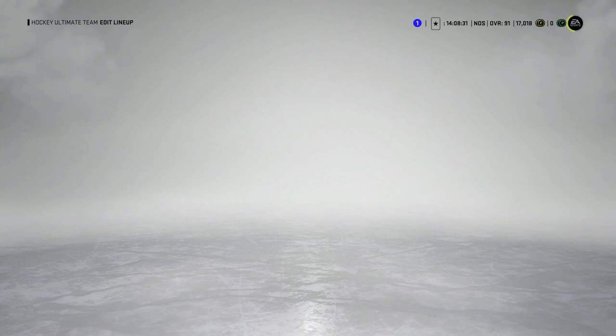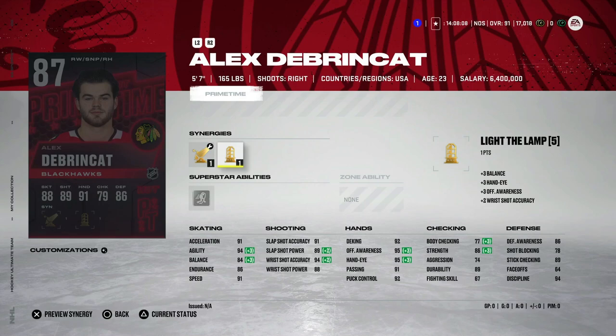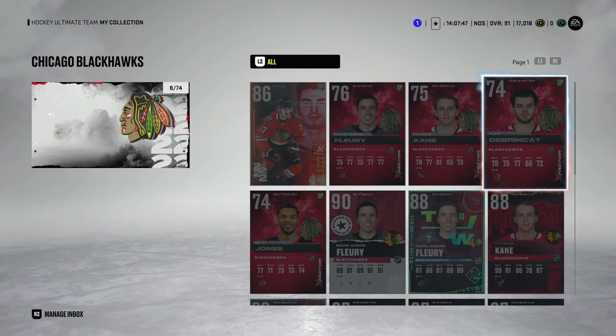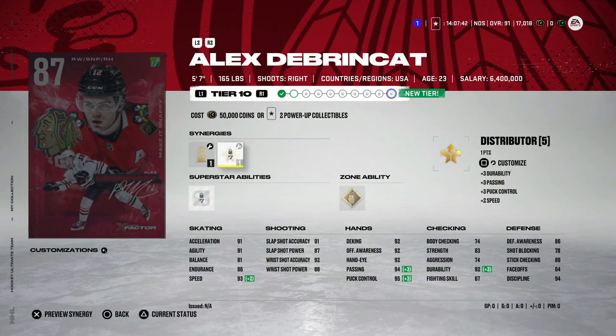Next up is the 87 Alex DeBrincat with Protector, Booming Shot, and Light the Lamp — 91 speed, 91 acceleration. This card has great speed for an 87 overall, and at the base price of 87s it's worth it early on since it's hard to find cards with over 90 skating. But once you start getting X-factors, this card won't be as valuable. His X-factor needs 99 skating before he's really useful. He's only five-foot-seven, so he needs that skating, because defensively at 74 body checking he's never going to be useful.